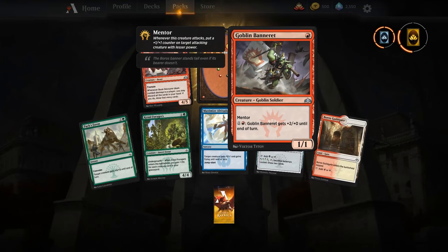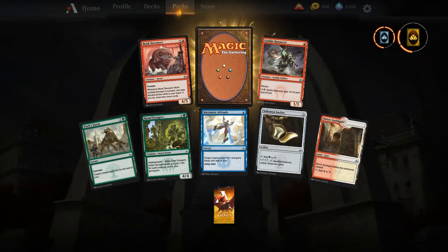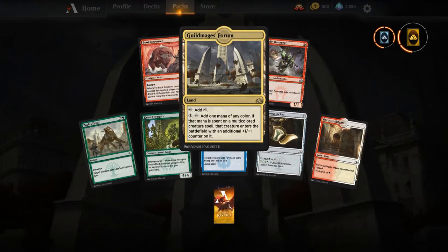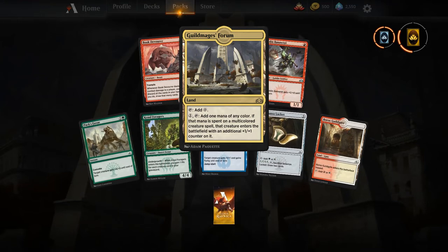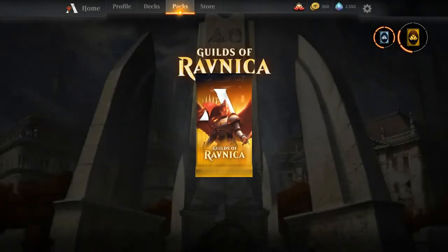Goblin Banner — I think that card is going to be insanely good in Goblins if it becomes a thing. Guild Mages' Forum — a new land that adds one mana of any color; a utility land that lets you put an additional counter on something. Pretty cool.